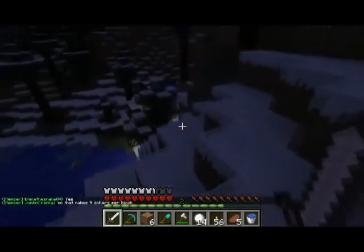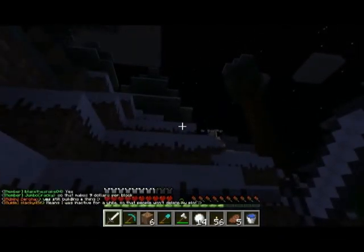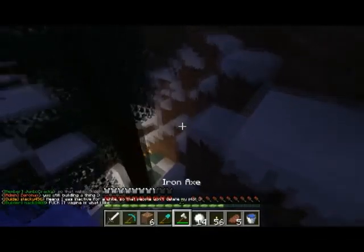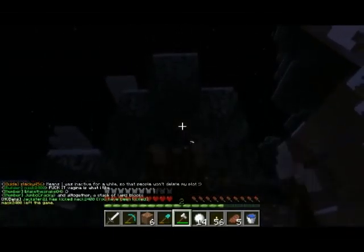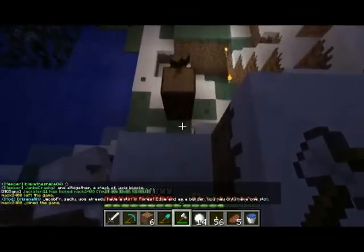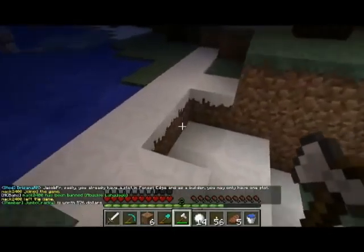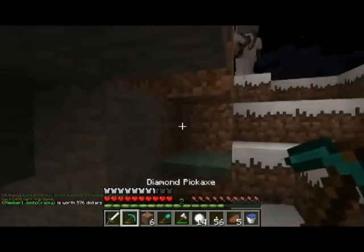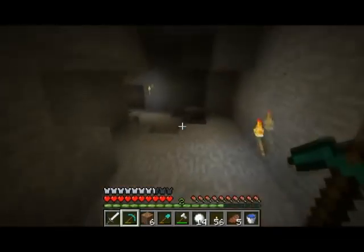Over here's the... I already lit this place up pretty well, so just use your pick and gather up all the resources you can. I always used to put a minefield of cactuses and shit. Works great. There's some coal over there.